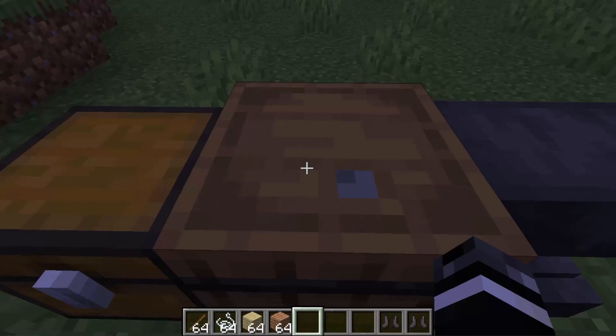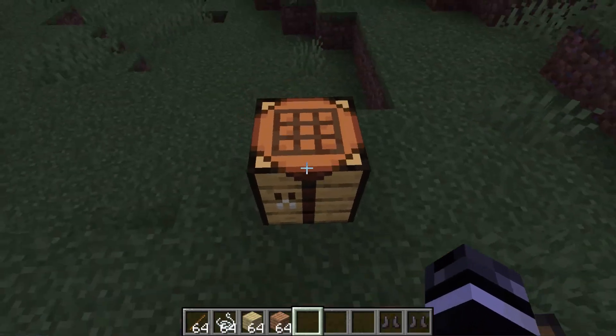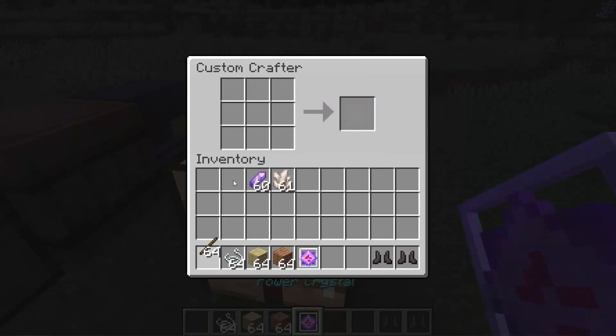The item database does just that. It gives a serialized number to every item in the game — both vanilla and custom — and allows you to create new crafting recipes. These crafting recipes are able to be edited, moved into whatever slot makes sense, and can be both shapeless and shaped. They can also be mirrored.